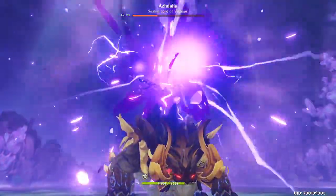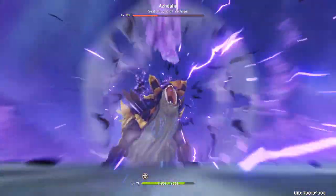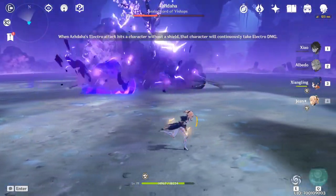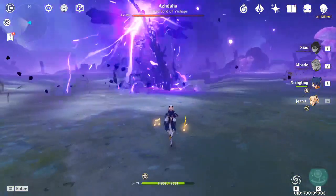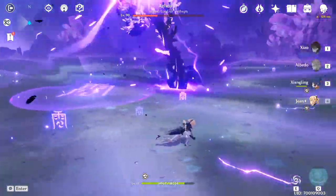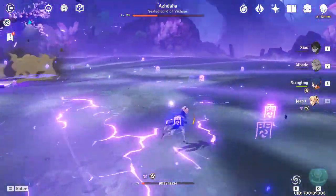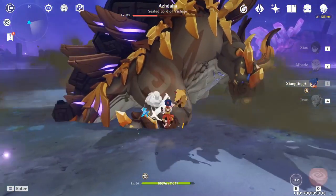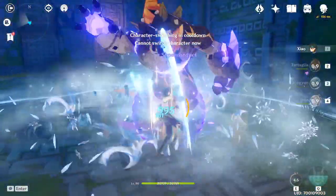For free-to-play players, the weapon I recommend is the Snow-Tomb Starsilver claymore. It's very powerful and easy to obtain — just go to Dragonspine, finish the quest, get the recipe, and you also receive a free Snow-Tomb Starsilver claymore. It gives physical damage bonus, so I highly recommend building this if you're going for a free-to-play build.